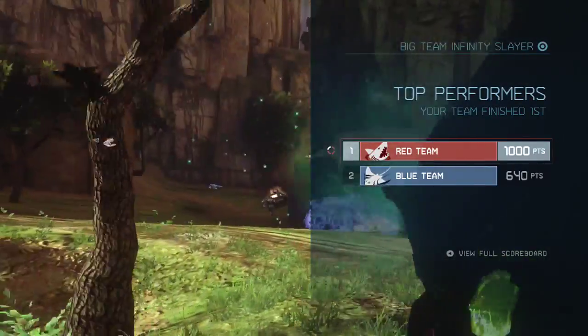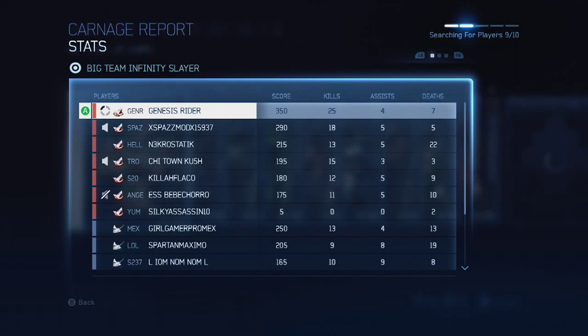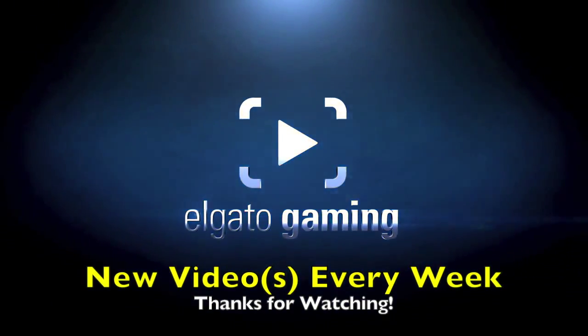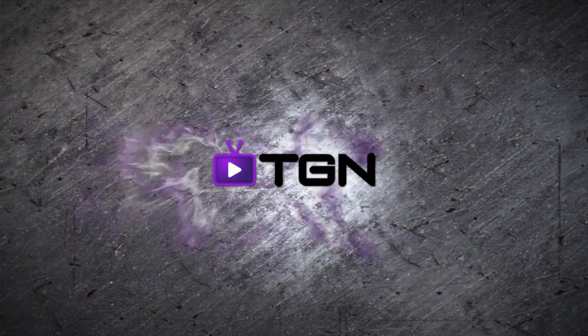I hope this film helped you understand how to play Exile a little better and hold some of the positions in this game. Let's transition over to the after-game stats screen. Here you can see that I went 25 kills, 7 deaths, and 4 assists. Overall my teammate Spaz did also a very good job, and ChilliTalent did good as well. Thank you guys for watching this gameplay. More Big Team Battle to come in the future, and I'll see you guys next time. Peace.